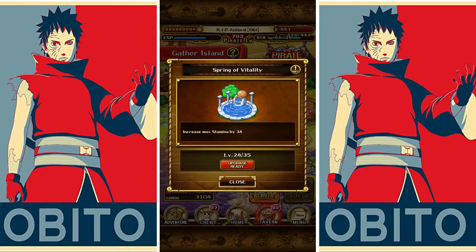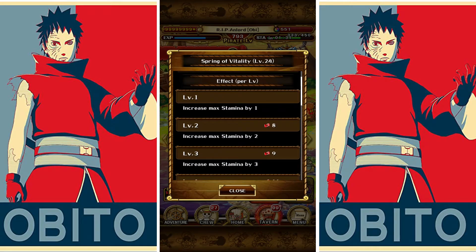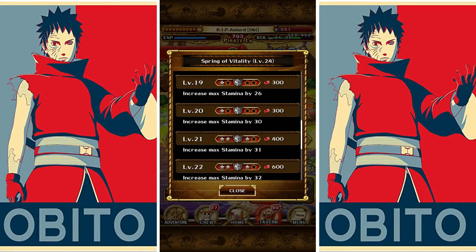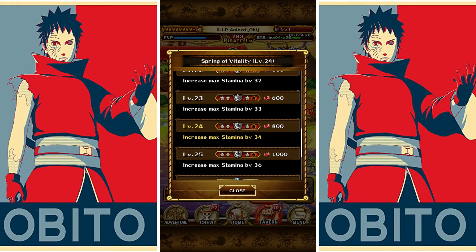The Spring of Vitality will increase your max stamina — your normal stamina in the top right that you use for PvE content. This is a good island I leveled up after some of the others because it gives more stamina to play events like Blitz Battle and generally makes your game easier.